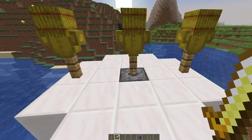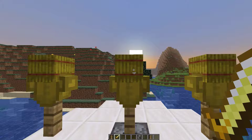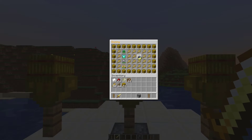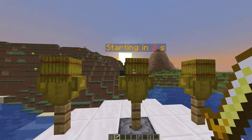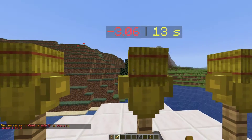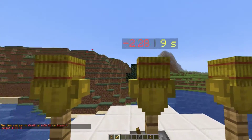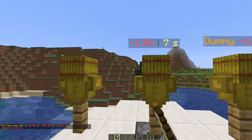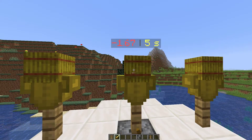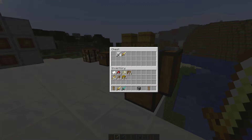In the training options there are four different training modes that give you an amount of time to go on the dummy and see how much damage you can deal in that time. It's going to start in three seconds and then we can start whacking with our sword. You can see if I just spam it I do very little damage, but if I charge up my attack I do a little more — up to four.